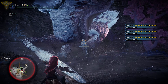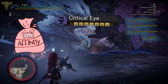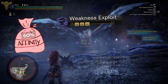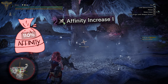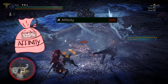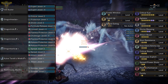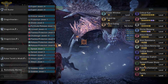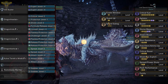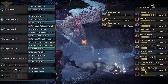First up, 100% affinity from Critical Eye 7 at 40%, Agitator 7 at 20%, Weakness Exploit at 50%, augmentation at 10%, and Attack Boost for 5%. Subtracting the weapon's negative 20% affinity, we will have 105% affinity. On the offensive side, we also have Spread Shots, which boosts your spread power, Critical Boost that boosts all your critical hits to 140% damage, and Peak Performance that boosts damage when your health is full.